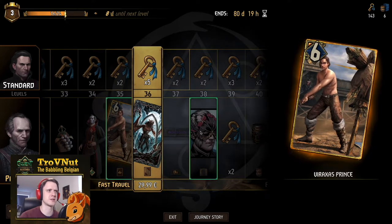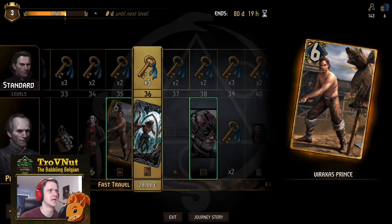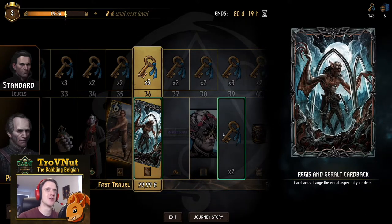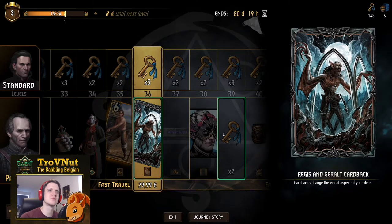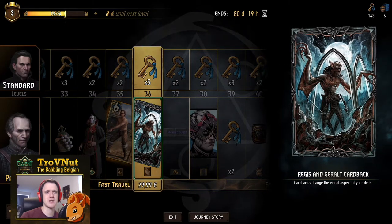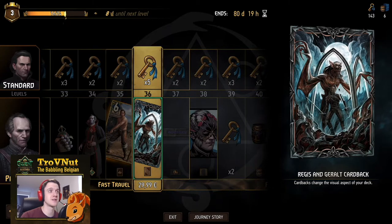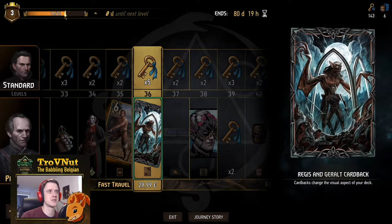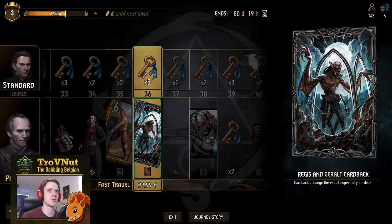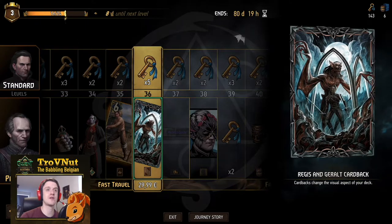Next up is the Northern Realms evolution card — I think all of them are in this season pass, so it's a really good investment if you're looking for strong cards. Now we get the Regis and Geralt card back. I don't know what's at the bottom — it kind of looks like dead figures, but the arches might mean this is in the castle at the very end of the story, given that Regis is in his full vampire form. Very, very cool card back.